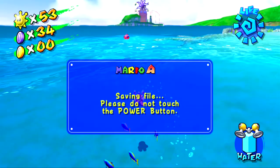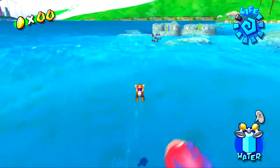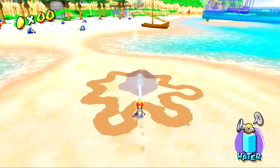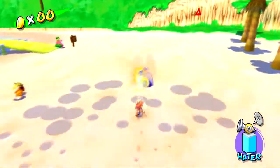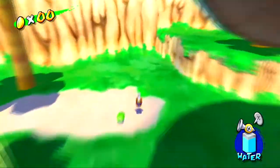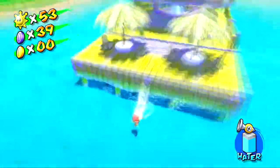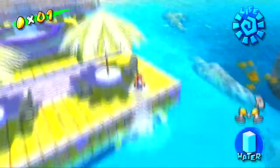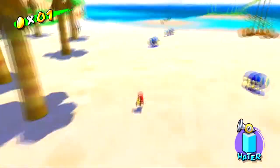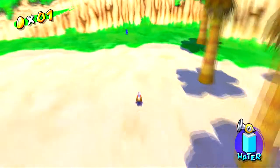Now we're moving on to Gelato Beach, where getting the blue coins and 100 coins will start to become different. I'm starting with episode four because there are some blue coins you can get in the sandbird area, and in the field of cataquacks, one of them is red — jumping on the red cataquack gives you a blue coin, exclusive to episode four. Ideally I choose episode four to minimize revisits and keep things organized.